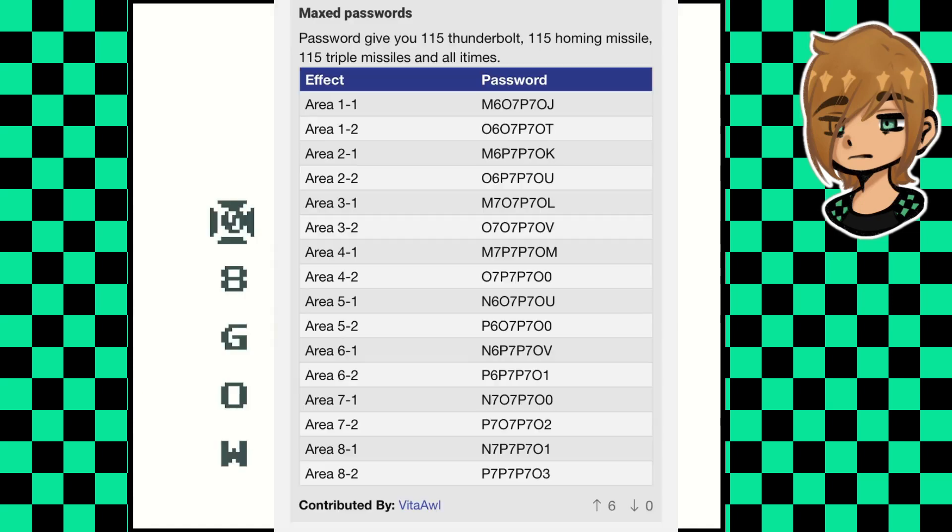In Blaster Master, you can skip to each of the areas and also just have a ton of missiles. I've got a list of them, which I'll put on screen here, that will basically give you 115 Thunderbolt, Homing Missile, and Triple Missiles, and all items.